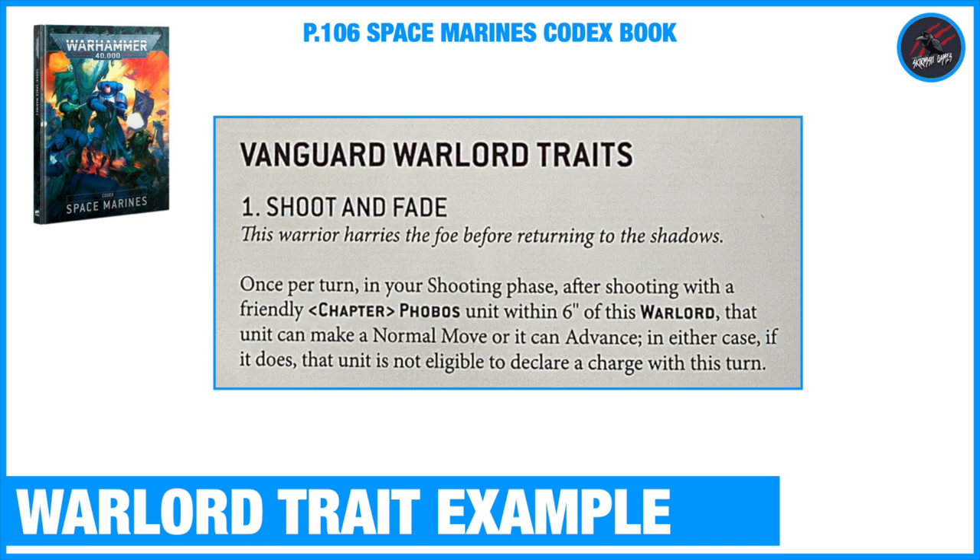Here's another example from the Vanguard Warlord Traits called Shoot and Fade - this warrior harrows the foe before returning to the shadows. Once per turn in your shooting phase, after shooting with a friendly Chapter Phobos unit within six inches of this Warlord, that unit can make a normal move or it can advance. In either case, that unit is not eligible to declare a charge that turn. This gives you advantages if you want to get closer to the enemy but also deal some damage en route. The Warlord Trait tells you when you can use it, who you can use it on, exactly what it does, and any other conditions attached.